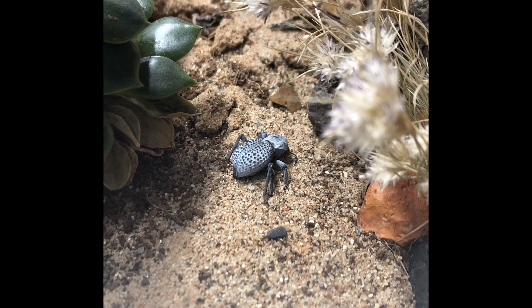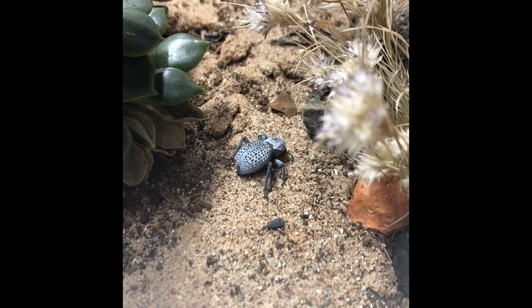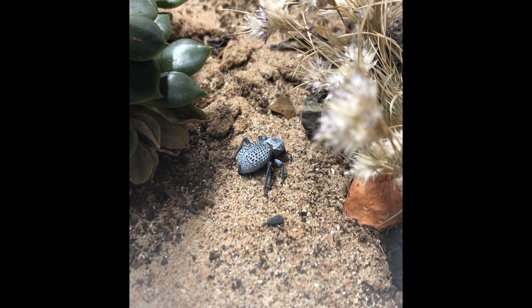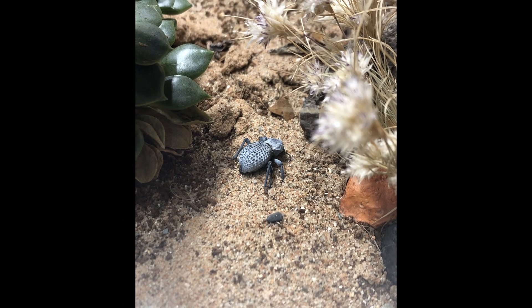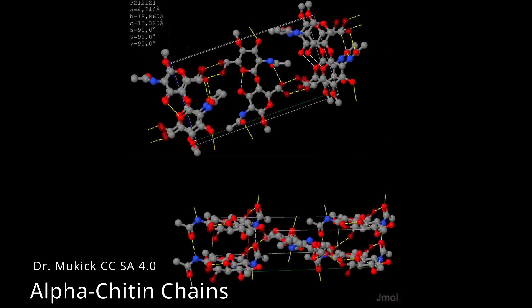Since the beetle is flightless, there's no need for the elytra to ever open to expose the wings. This shell structure created by the fused elytra also helps preserve moisture, because it blocks the spiracles, which are one of the main sources of evaporation. This allows the beetle to live in the very arid California climate where you can find it.